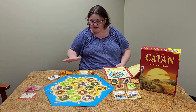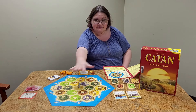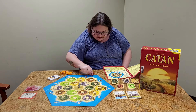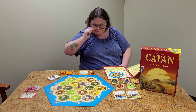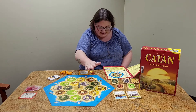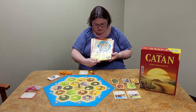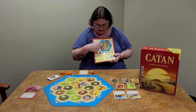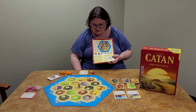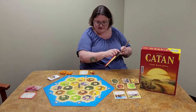I have gone ahead and set everything up for two players. To set it up, first you construct the island. You put the six blue pieces together and they connect by numbers — they're written in dark blue right on the ocean, so you connect the three to the three and the two to the two. Then there are 19 hexagons that go in the middle to make up the island. If it is your first time playing, they give you a way to start — telling you which hexagons to put and what numbers to place for a fair game. Once you get the hang of it, there are directions on how to randomize the island.